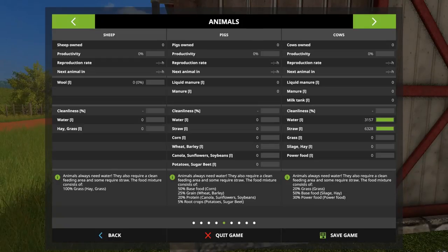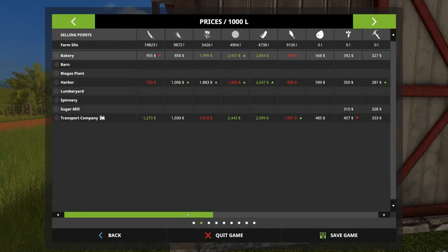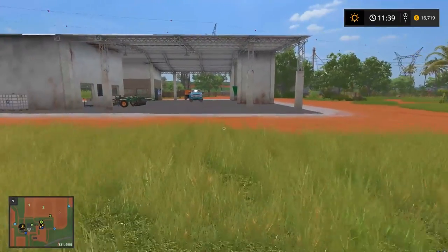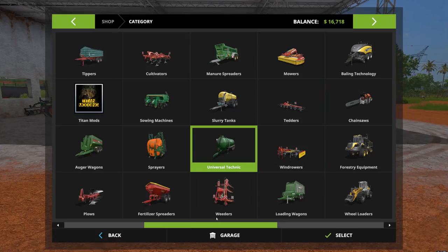Let's see if we can scroll through and check. Yeah, so we've got 89,000 units worth of straw — none of that works for cows. So we're gonna need to get to some grass cutting too. Let's go find some mowers.